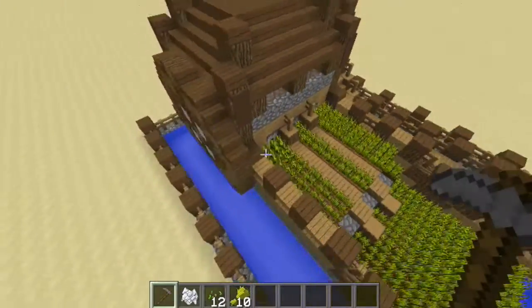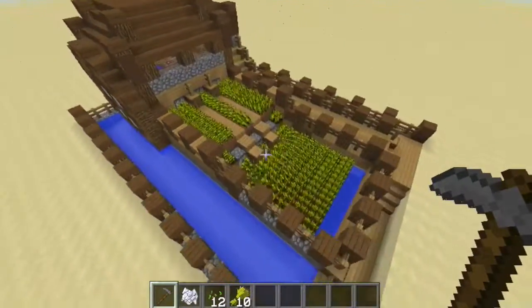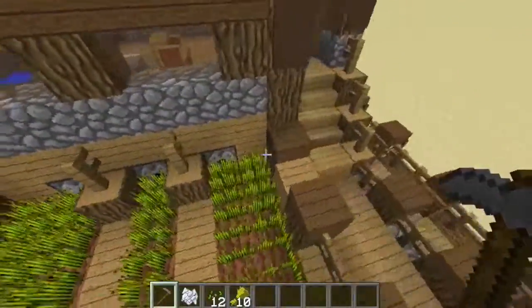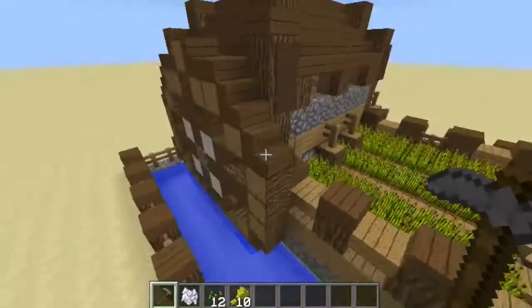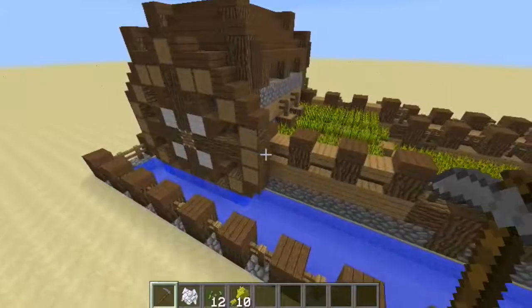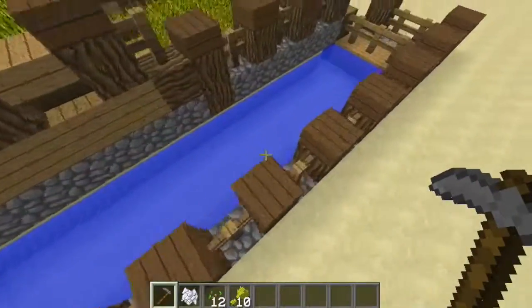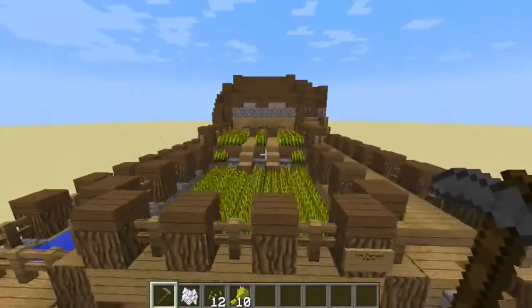Really cool - I am so proud of myself for making something by myself without a tutorial. I'm learning redstone fast guys, and I'm learning so much. I'm so smart. I added the water wheel just for kicks because it is of course a steampunk design.